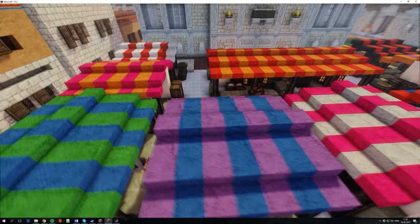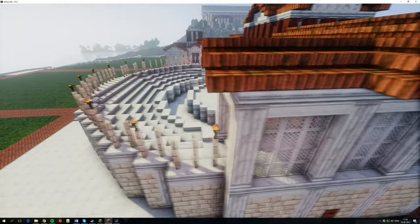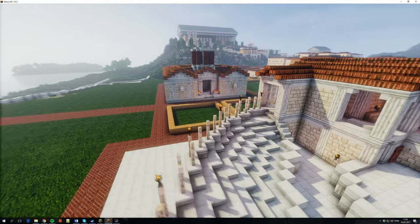Here we have a very large marketplace in front of the theater — the amphitheater — with a small stage. Actually several layers of stage here, so there's plenty of opportunity for staging stuff.